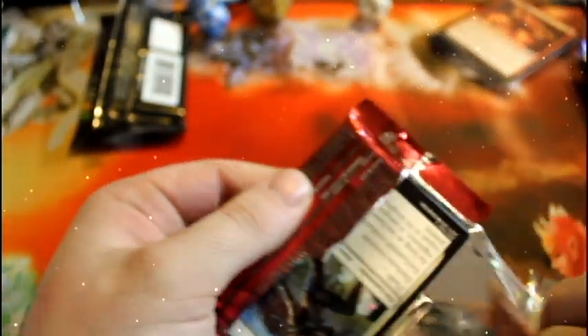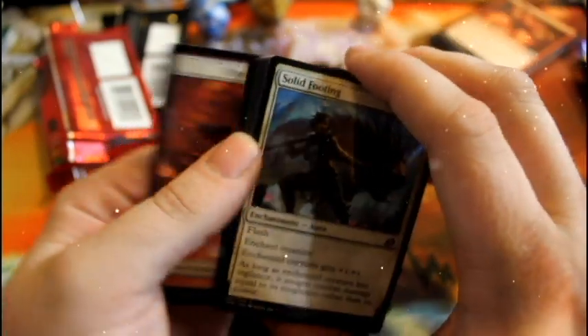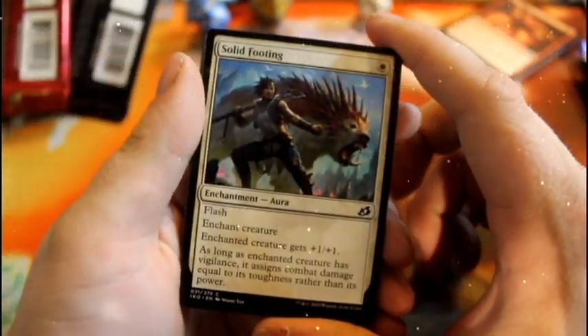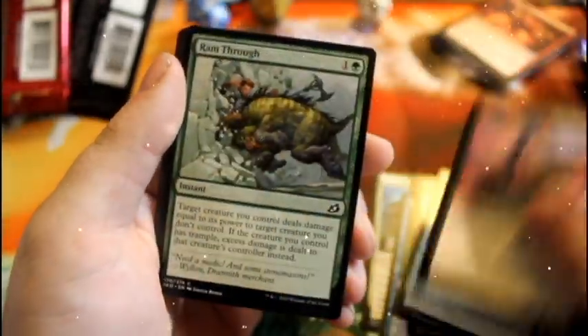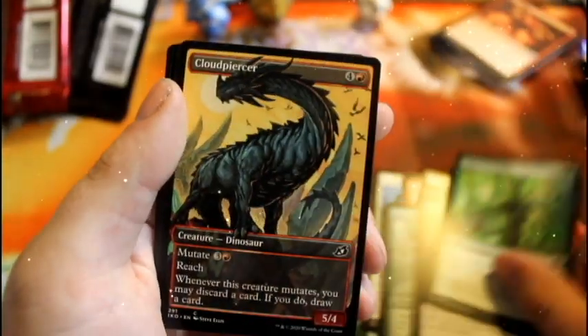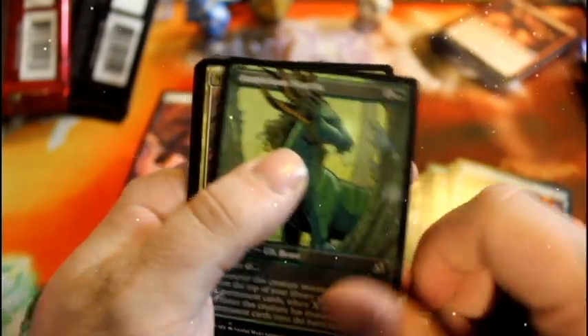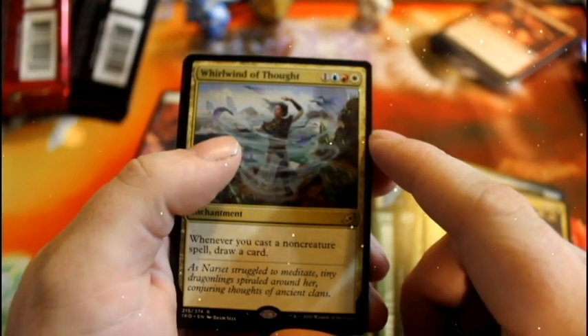On to Ikoria. From this pack: Solid Footing, Frostbale Ambush, Spell Eater Wolverine, Halika Glider, Storated Scorpion, Ranthru, Blitz Leech, Wilt, Cloudpiercer Full Art, Farfinder for our first Uncommon, Mythics of Duel, a Full Art Auspicious Trix, and a Necropanther. Our rare is Whirlwind of Thought — whenever you cast a non-creature spell, draw a card. Not bad at all.